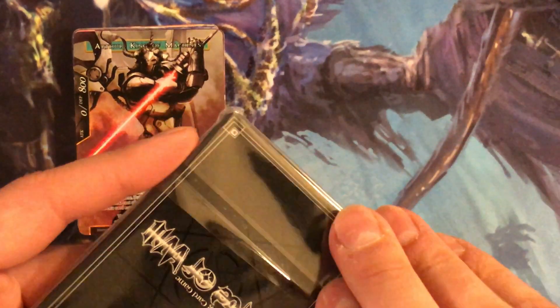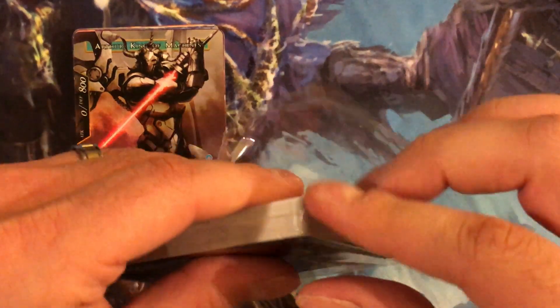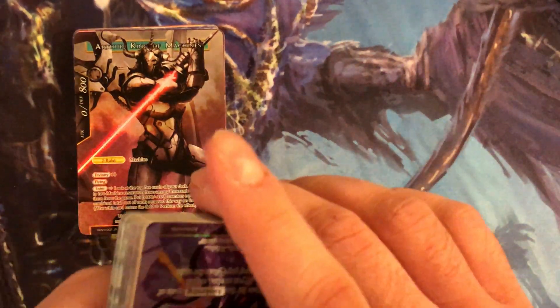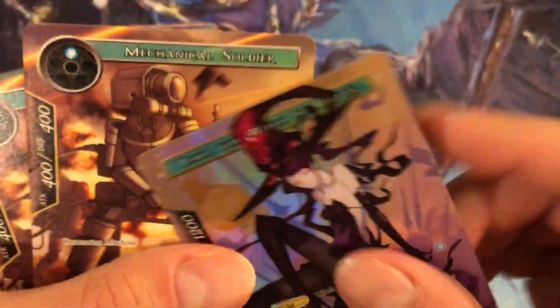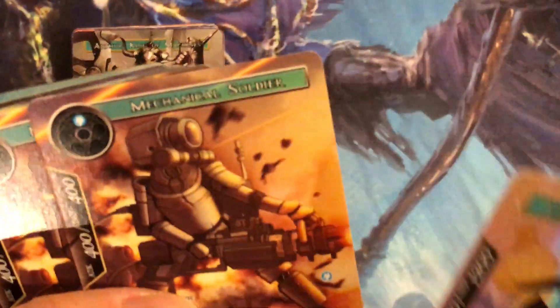The way these sets are structured — and I don't know if I've explained it — is you have enough to build one full deck, or if you want to start playing and learn the game right away, there are basically two little half-decks. On this side we have Loki the Witch of Chaos. She's a witch but still controls mechanical units.